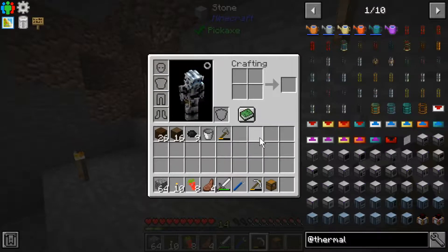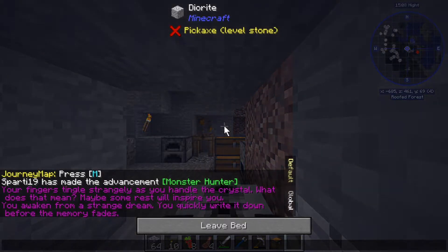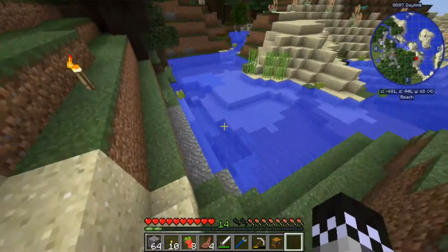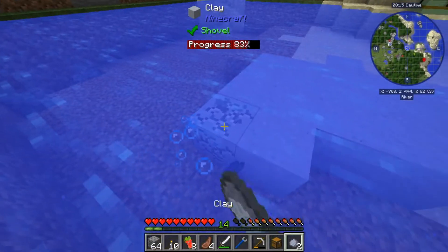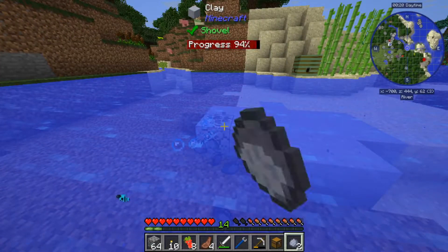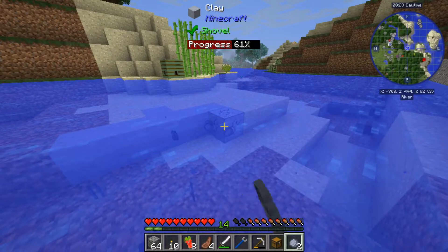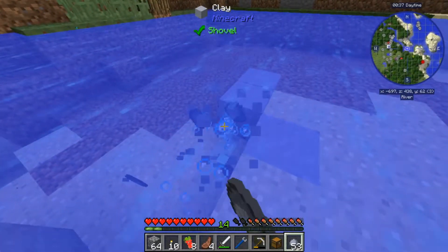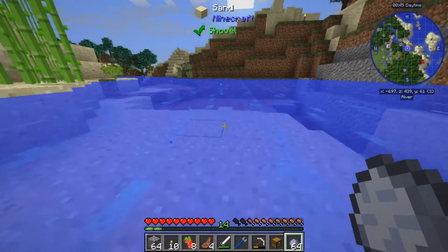The next thing we're going to make is our redstone furnace, and this one we will actually need clay for because we've got to make some bricks. Let's go out and get some clay — and we're lucky to be close to the water, there's clay right there. We're going to need this for making these bricks, and also once we start getting into Tinker's Construct, which will probably be the next thing on the list once we're more established with Thermal.